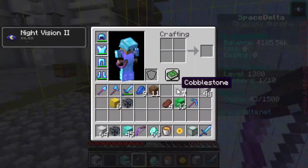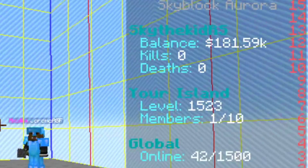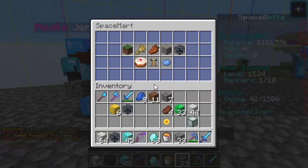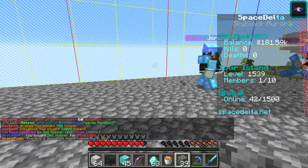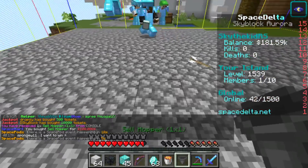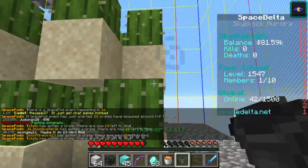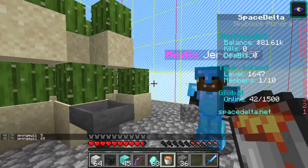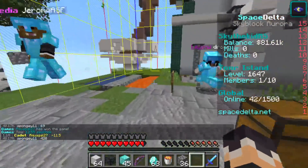Adam, how much money do you have left? 181k — more than enough. Type slash shop, go back to the farming tab, and get the cell hopper. Now when you're ready and centered, right click the cactus paste and it's going to auto-place the cactus farm down for you. Now put the cell hopper anywhere within this chunk. Your island is now automated — you can literally just sit on the island and while you're mining or doing other things, it'll make you money.